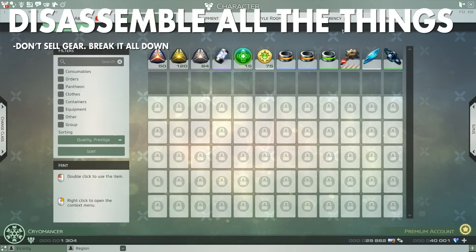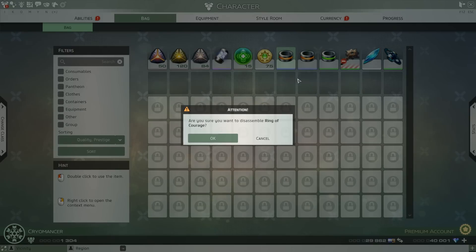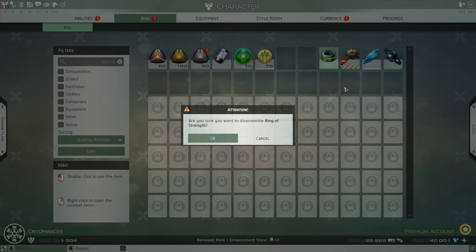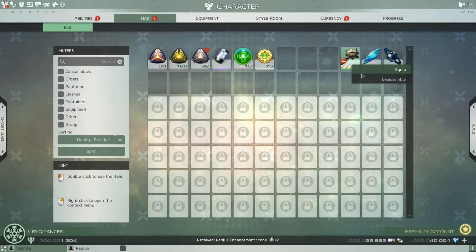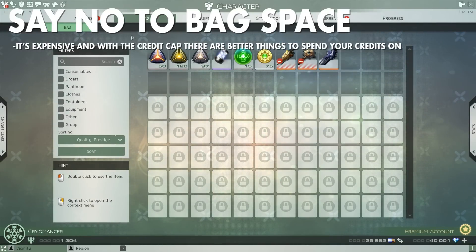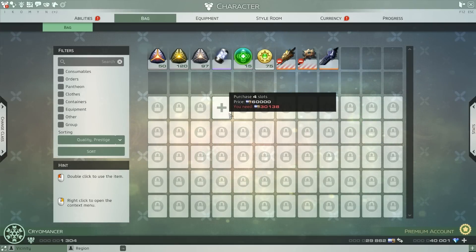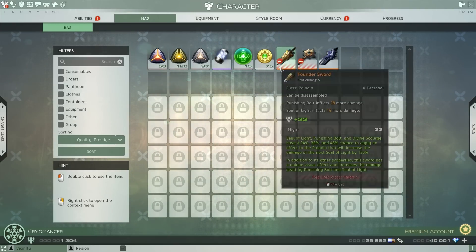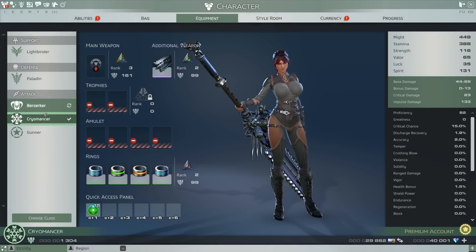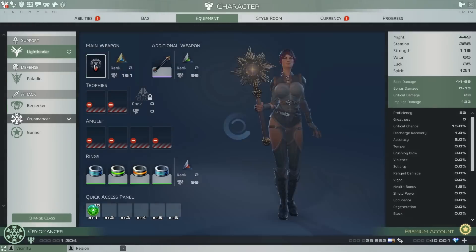All of your extra gear and weaponry — don't sell any of it. Disassemble as much as you possibly can. Just right-click on it in your inventory, hit disassemble, then confirm it or hit enter to make it a little bit faster. Expanding bag space doesn't come cheap, so hold off until later when you're earning more credits. You can also use other classes as a kind of storage space — equip a valuable weapon on that class and swap back, using them as paper doll storage systems.